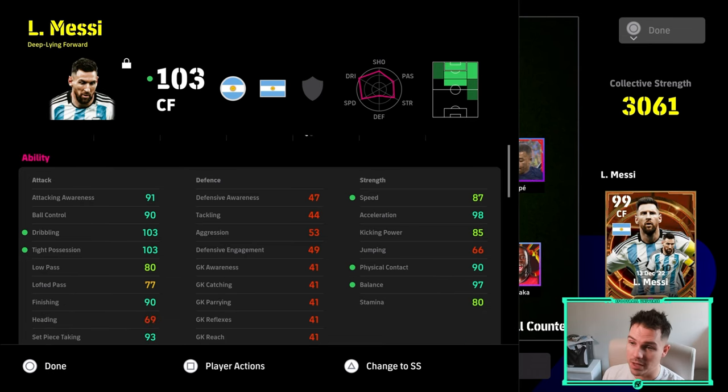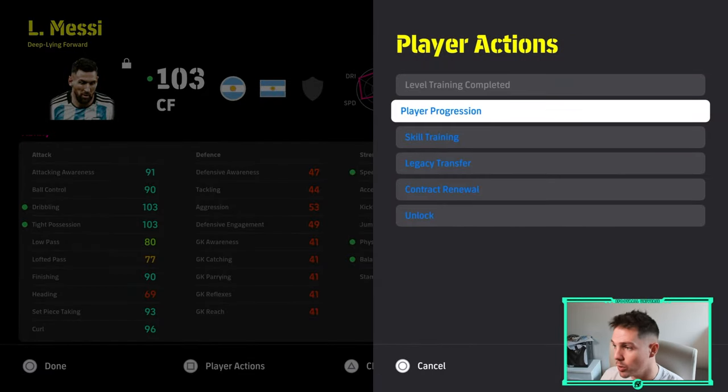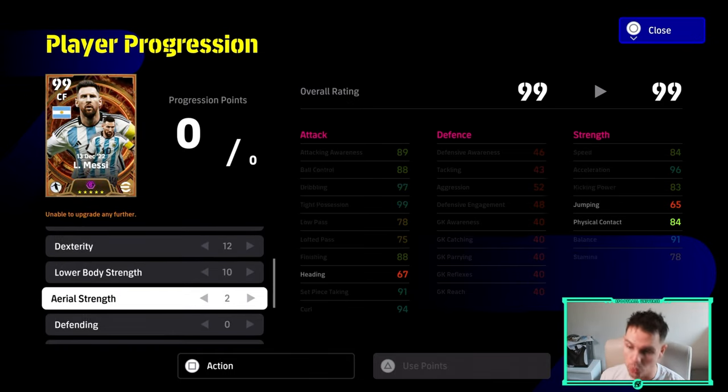The first card build is insane. I was a little hesitant at the start, but since putting this build on, he's turned into a monster. Bear in mind this takes Ten Hag into account, which gives plus one speed. You'll have 91 attacking awareness, 90 ball control, 103 dribbling and tight possession, 90 finishing, 96 curl, 98 acceleration, 90 physical contact, and 97 balance. The build is 8, 2, 6, 12, 10, 2 — aerial strength gets a plus six boost from the booster plus four and manager booster — giving you a 99 overall card, and 103 overall center forward Lional Messi listed as a Deep Line Forward.